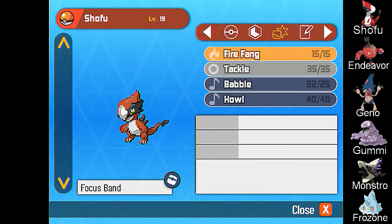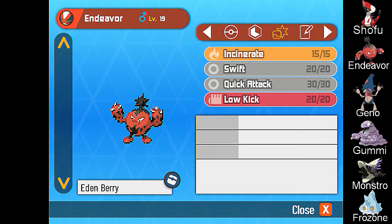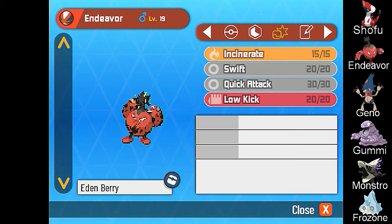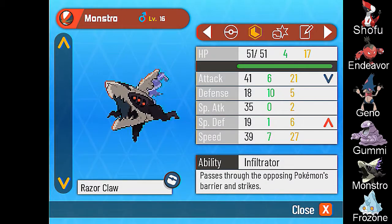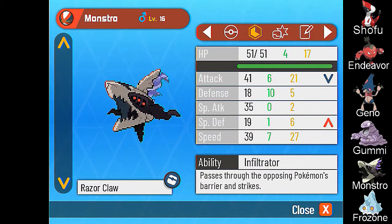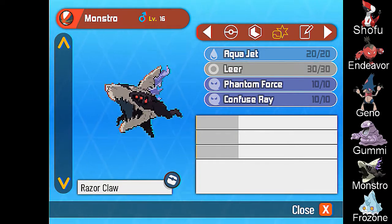Shofu has Keen Eye ability with Fire Fang, Tackle, Babble, and Howl, holding the Focus Band. Next is our Endeavor, our Ellie Kid Fire Xenoverse Pokémon with Incinerate, Swift, Quick Attack, and Low Kick with the Aftermath ability. Following him is Monstro, our monster Sharpedo from the Xenoverse with Infiltrator ability, Aqua Jet, Leer, Phantom Force, and Confuse Ray.